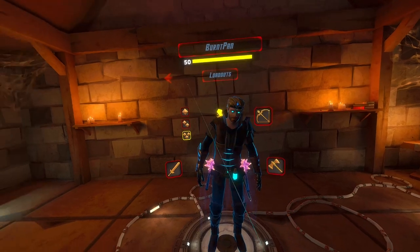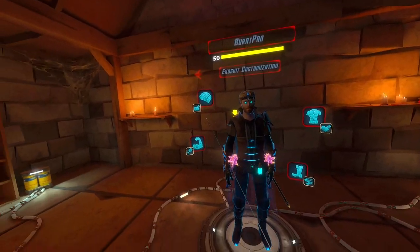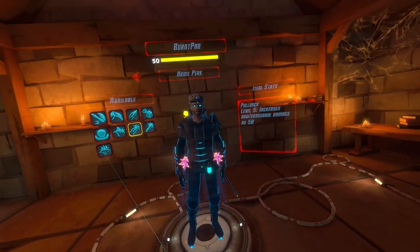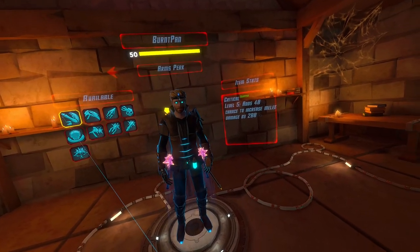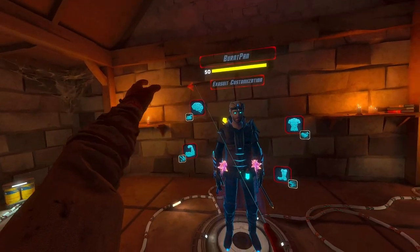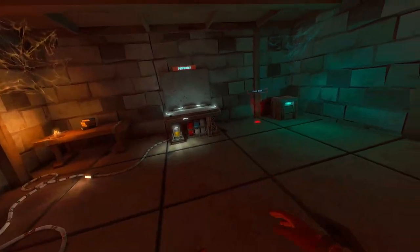And I'm going to do the exo perk of... thinking about critical. I'm going to do critical — adds 40% chance to increase melee damage by 200%. Let's get it.